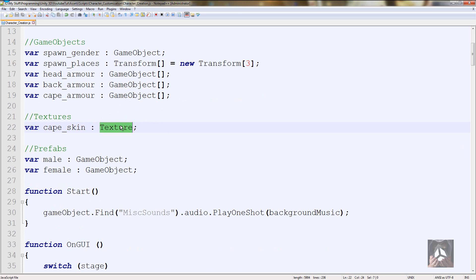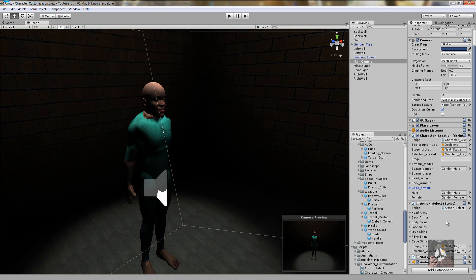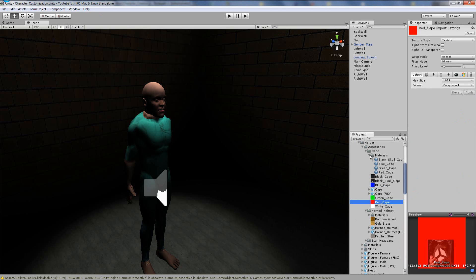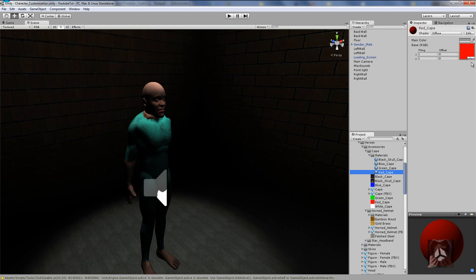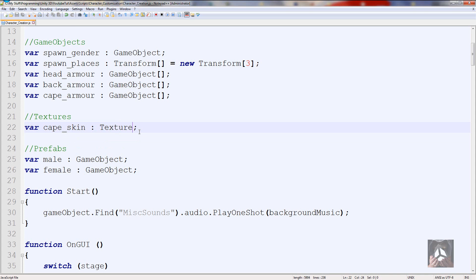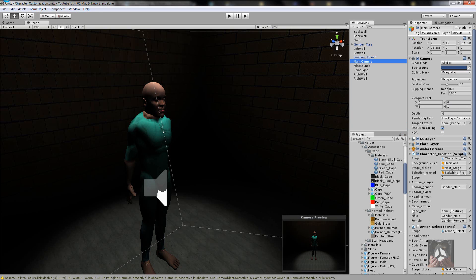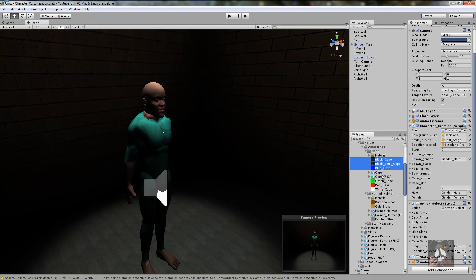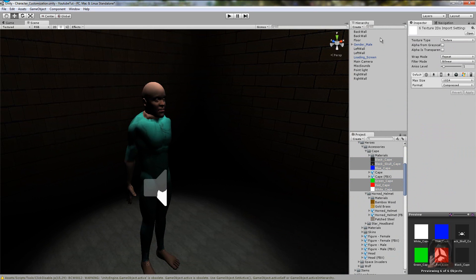If you want, you could also turn it to Material and assign specific ones - say you've got the red one and changed it slightly. But we're not going to do that. Once we've saved it, we've got capeSkin and we need to make it into an array - just put square brackets after it. Then click the lock button, grab all the colors: black, black, blue, green, red, white, and drag them all onto capeSkin. It adds every single one, then unlock and it all works fine.